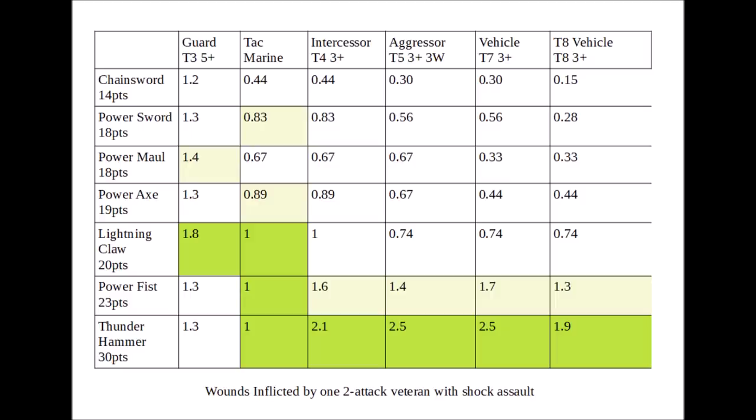In terms of their targets, we've got a range of different ones here. We've got some Horde in the Guard, some various Space Marine equivalents — Tactical Marines, Intercessors, and Aggressors — and then two vehicles, a Toughness 7 and a Toughness 8 one, both with three-up saves. This chart just shows the raw amount of wounds that one model armed with each power weapon will inflict on the target without weighting for points, which we'll do in a second.